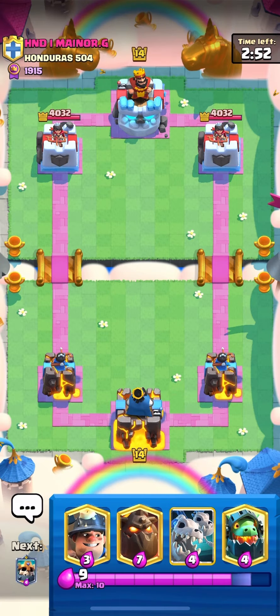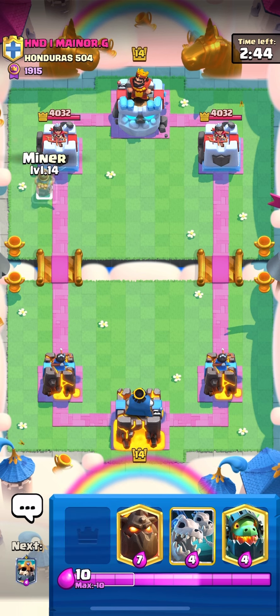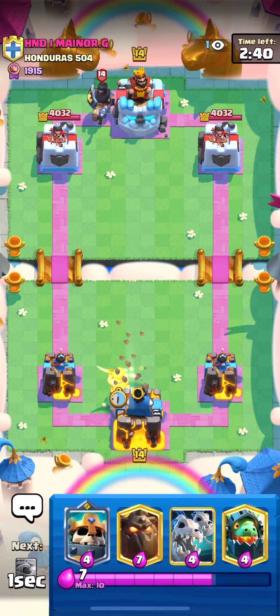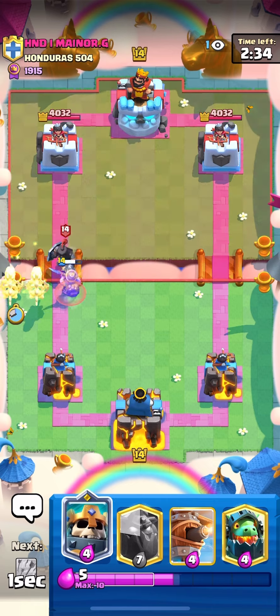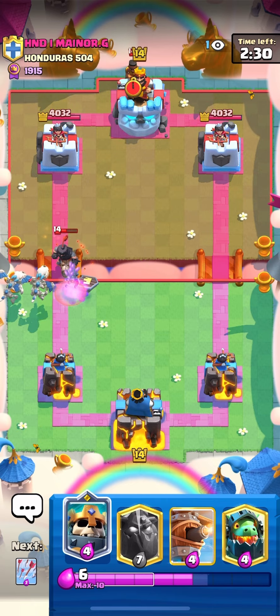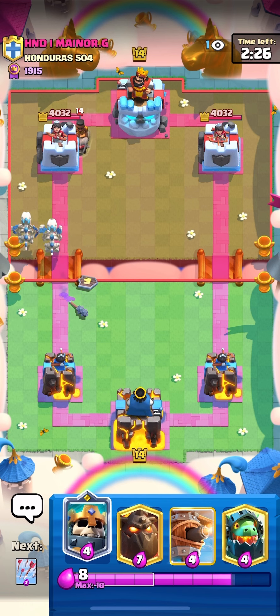Hey, how's it going boys? Today I am playing with the inferno dragon in my lava miner deck. We are going to be testing to see if this inferno dragon is really back or not. I think the inferno dragon has the potential to get so much value on defense and offense. The only real downside it seems to have is it's not as good against swarm as the phoenix, but it has the potential to just shred mega knights, golems, giants, all that lovely stuff.